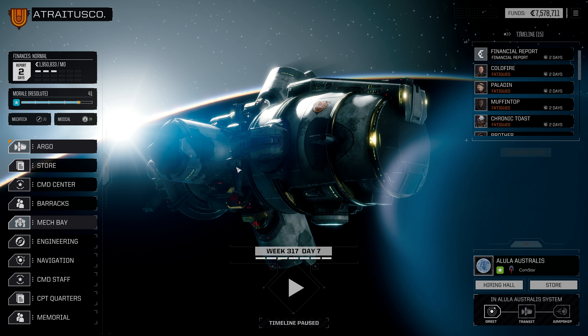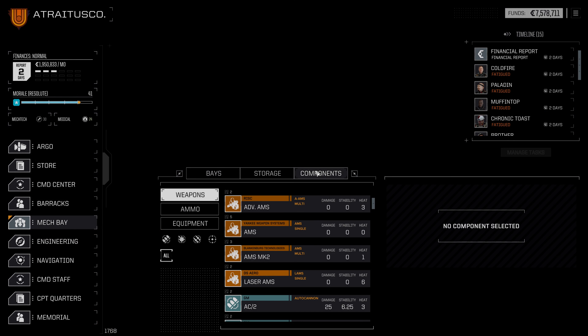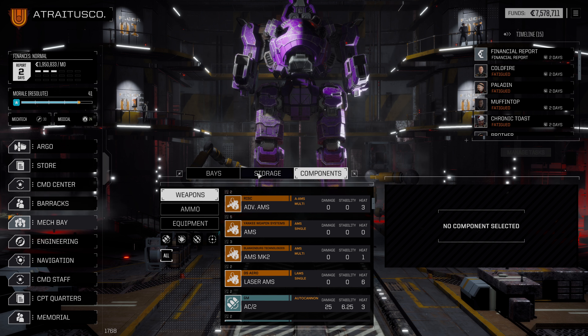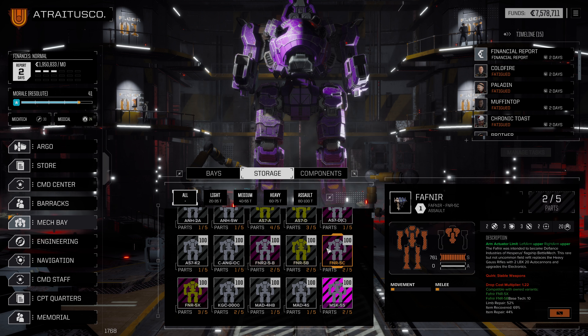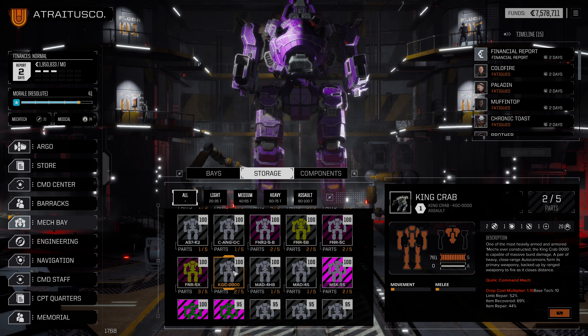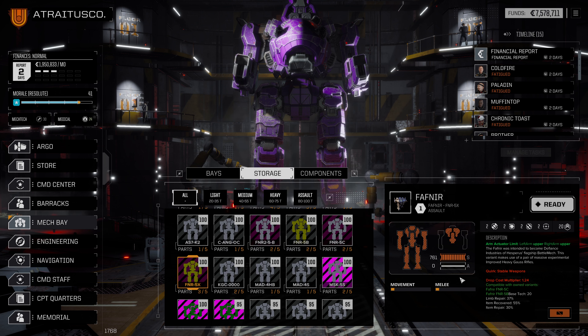Let's hop into the mech bay and check on the King Crab situation. We need to go into storage. Did we have any King Crab parts already? That's Fafnir 2s and Fafnirs. There are just these two King Crab parts and it does have one missile hardpoint - fascinating. We could actually ready this Fafnir 5x. I'm going to wait until after the month tick.